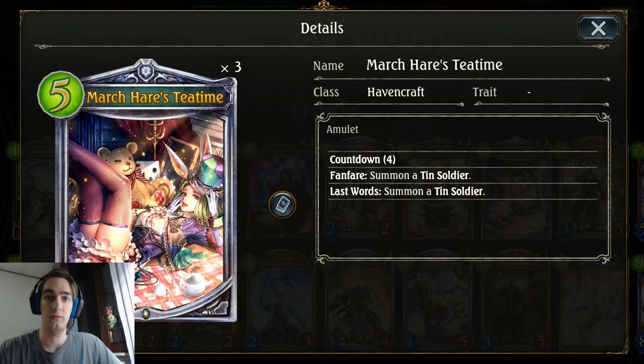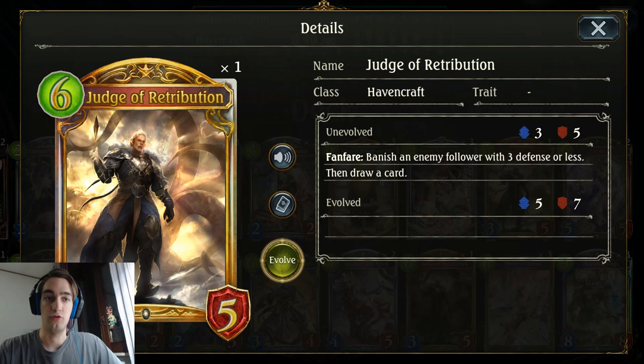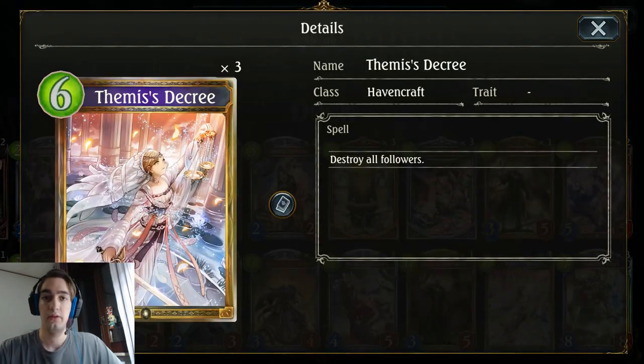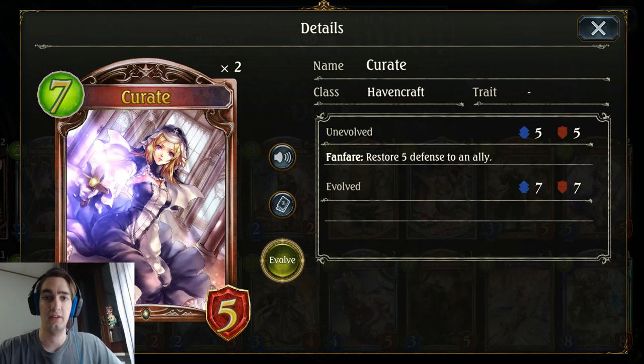You can use it to clean the board, you can use it to push for more face damage — very versatile. Two Judges of Retribution — it's such a strong card that if it didn't share the same cost as Temis Decree, I would definitely run three of these. Three Temis Decree — it has been in every single Control Havencraft deck ever since the beginning, so nothing much to say here. Two Curates — this card is such a lifesaver. The heal 5 to an ally is a really very strong effect, and it also has a very nice body.